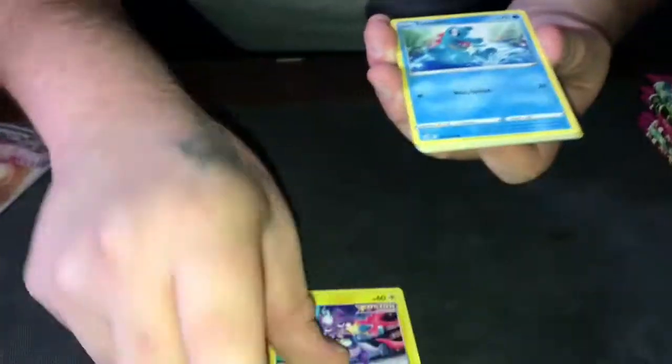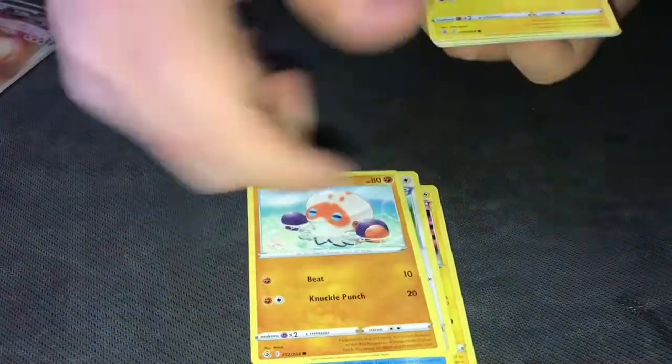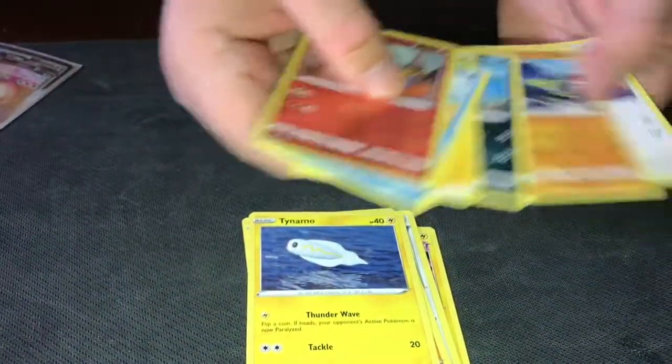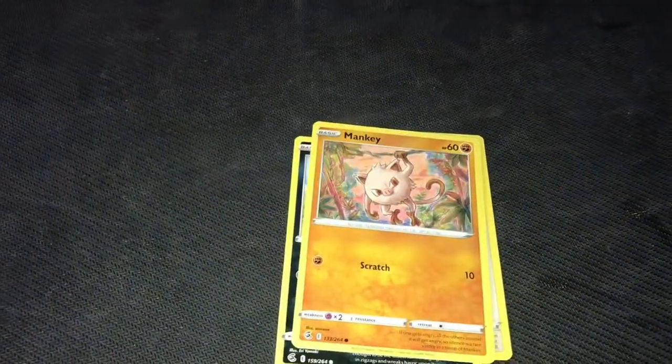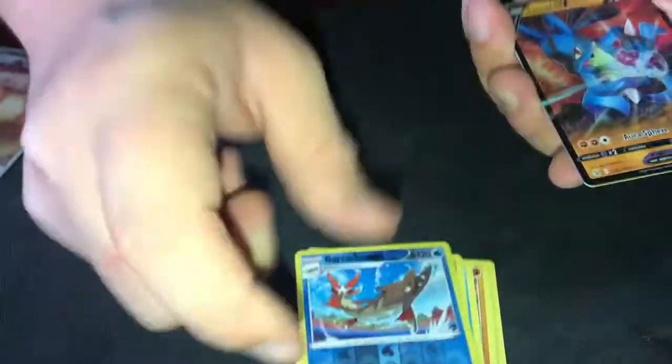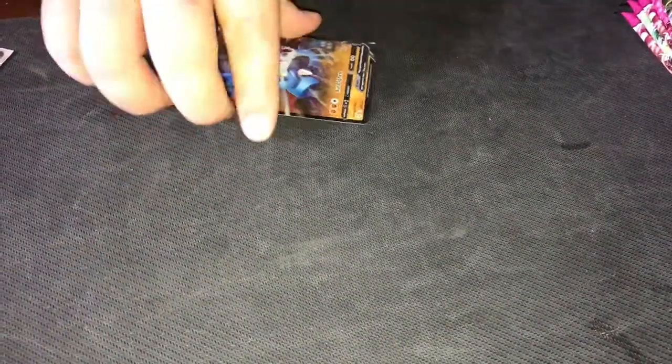Pack number two out of eight. Toxel, another Toad Out, another Venare, Tynamo, Crabhand. And Zarude. That's the rest of them. Cold card — Chansey, Zigzagoon, Mankey, Growlithe, Vaskornen — ooh, here we go — Lucario V! Finally, could add another one to the ultra rare side.